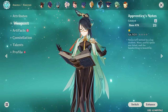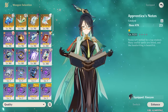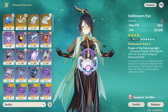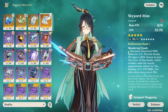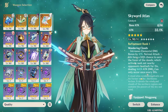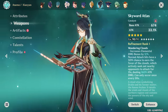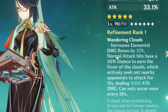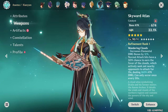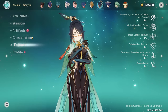First thing we have to do is build her a weapon. She has a lot of good weapons — she can run Favonius, she can run the Oathsworn Eye, she can run Skyward Atlas, which is actually a good option because she does scale with attack percent. So I actually really like the option of Skyward Atlas here. The bonus effect really won't help us all that much, but the base attack and the attack percent is gonna help us a lot with the scaling of her talents.